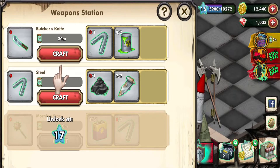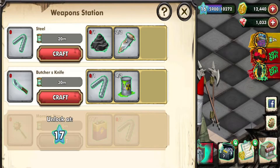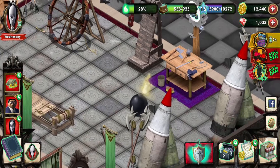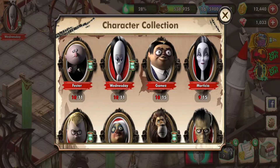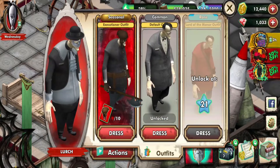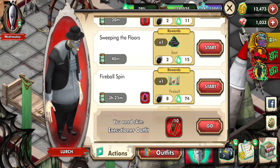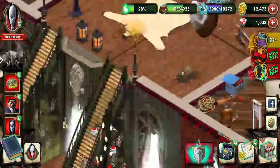It went too quickly so I don't know what the item was called exactly — I'm sure you can pause and find out. But yeah, we need to collect a butcher's knife, and in order to do that we need steel and toxic waste — because yes, that's what I totally think of when I think of that.